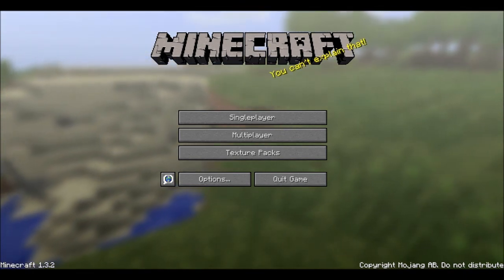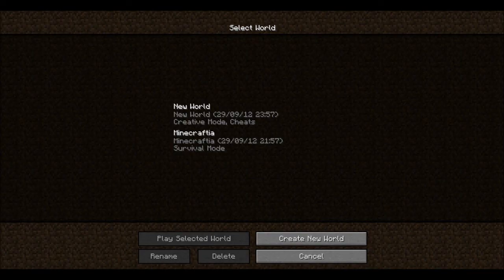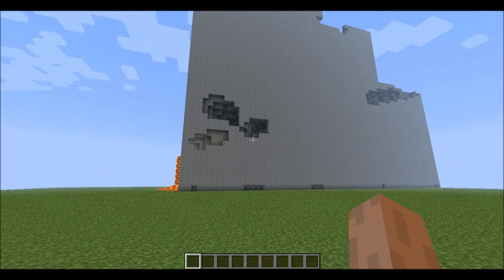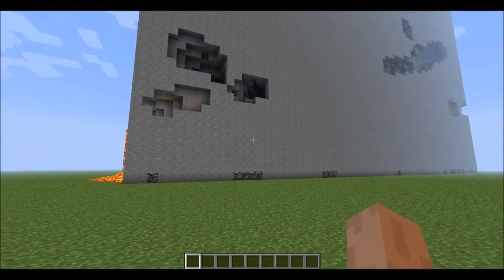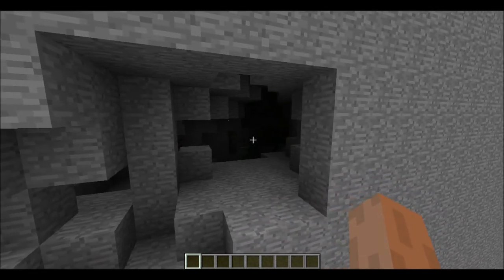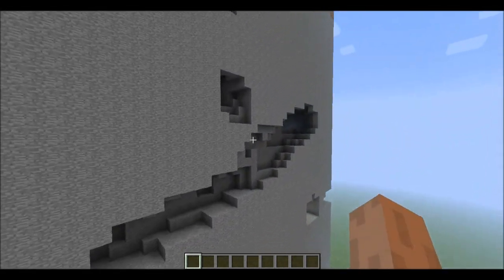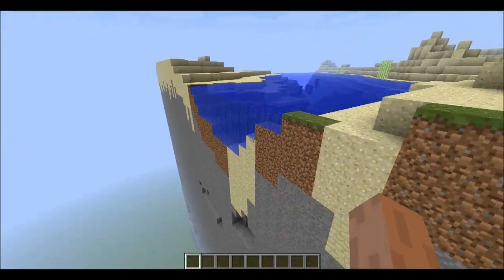I just quickly made this video because I started up Minecraft, chose super flat creative mode, and this is what I saw when it loaded up. I don't know if this is a glitch or if it happens when you choose to have cheat mode on, but yeah, I loaded it up and this is what was there. I just thought it was kind of weird.